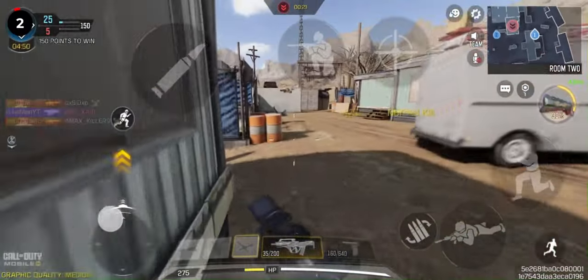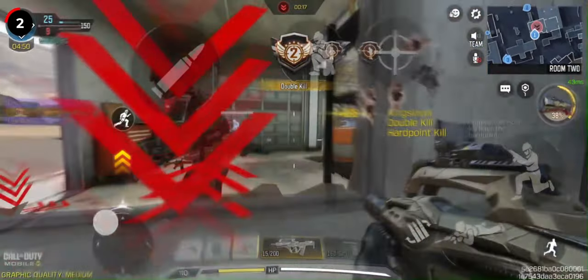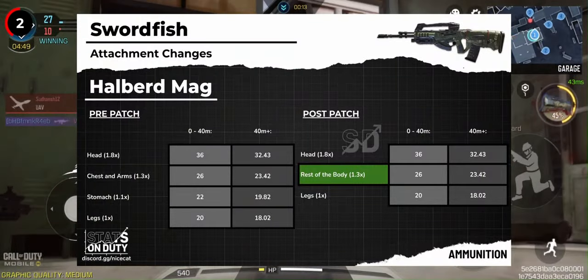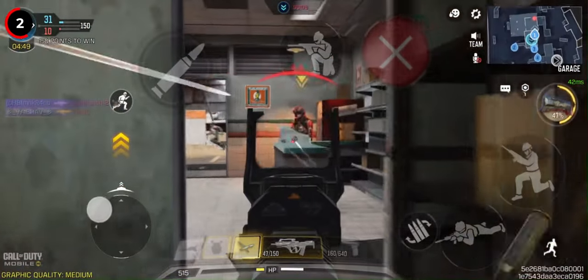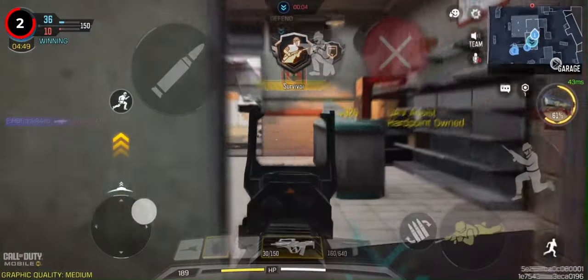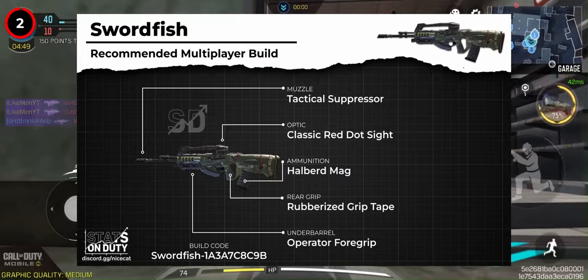Moving on to the Swordfish, particularly focusing on the Halberd Magazine attachment, it got a 0.2 multiplier buff to the stomach hitbox, increasing it from 1.1 to 1.3. This tweak is significant as it elevates the Swordfish from being off-meta to a borderline meta choice. With this attachment, it can achieve a time to kill of 180 milliseconds all the way up to 40 meters, which is incredibly strong.